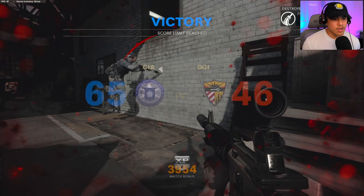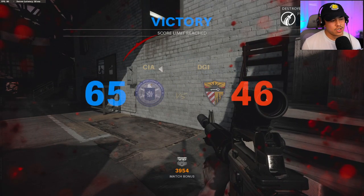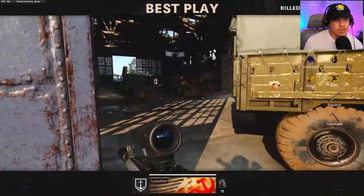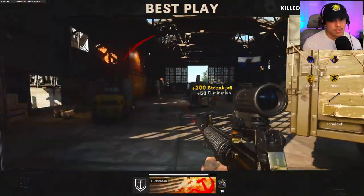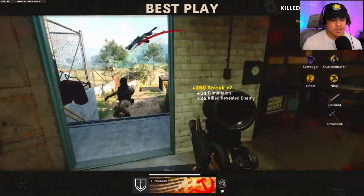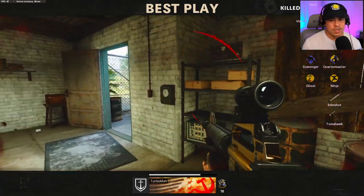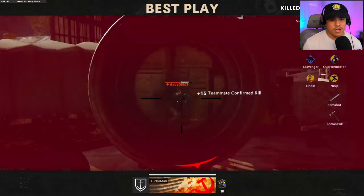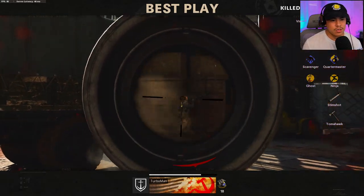Well, that wasn't the best gameplay. We were so close to the chopper gun, man. We are going to get that gunship. All right — we got the best play of the game. I'm down with that. This was a pretty awesome part right here, you got to admit. That is so weird — why does it show that I have Ghost, Ninja, and Tomahawk? I wasn't even running those perks. That's kind of weird. Must be a glitch.